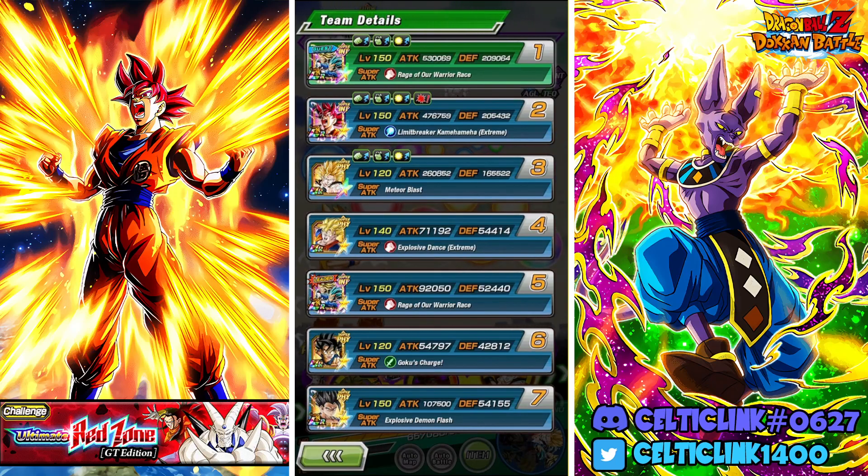How's it everybody, CelticLink here. We're back for another Dokkan Battle video. In today's video we are taking on one final challenge for the LR God Goku EZA, and that is using him on the Vegeta and Trunks team against the Omega Shinran — he's the only Red Zone boss we haven't covered. So we figured we'd mix it up a little bit.